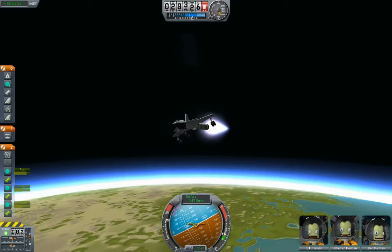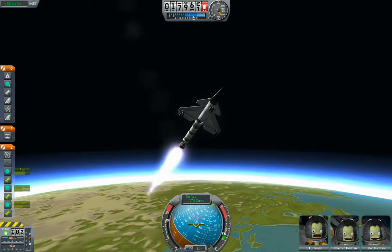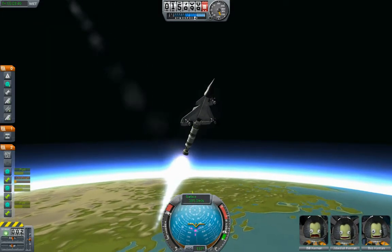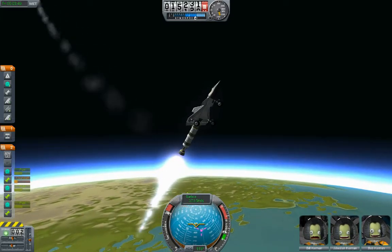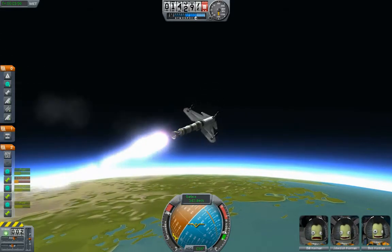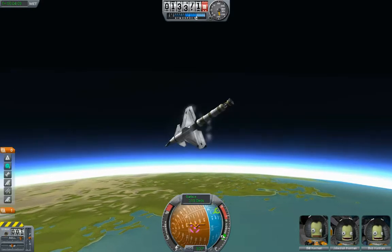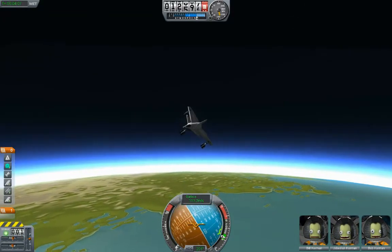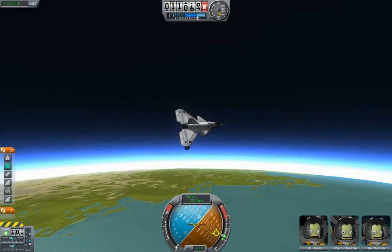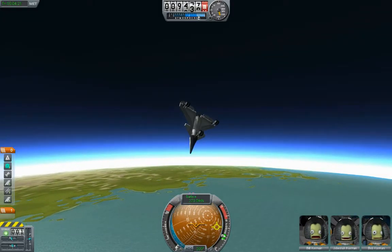They're losing altitude here — 19,000 meters, 18,000 meters. Let's get rid of that thing because things just went bad. Now let's try to get some control here — get the nose pointed in the direction of travel so we get air moving across the control surfaces in a reasonable fashion.